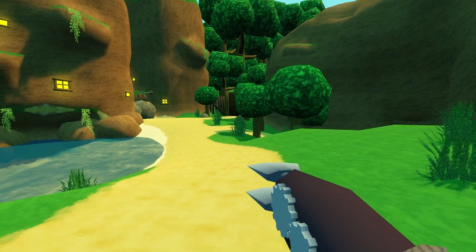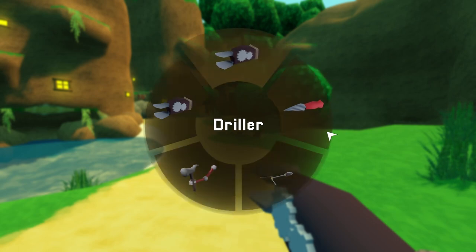So instead of having an edit mode, a planting mode, and a tool mode with three different tools that do different things in the tool mode, I instead just made everything tools and put everything in one tool wheel.